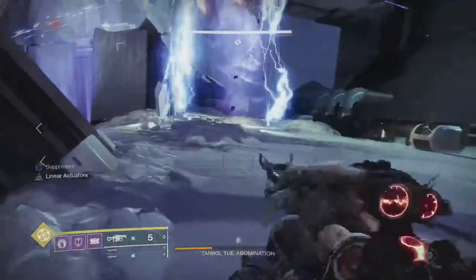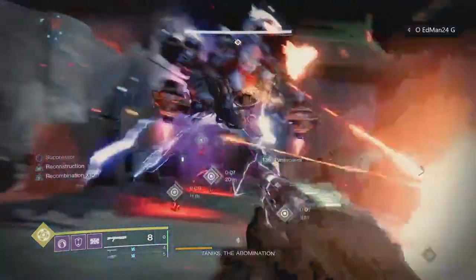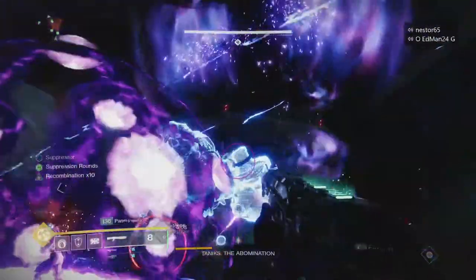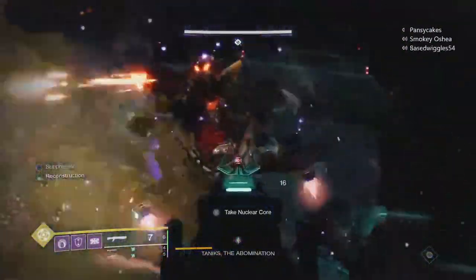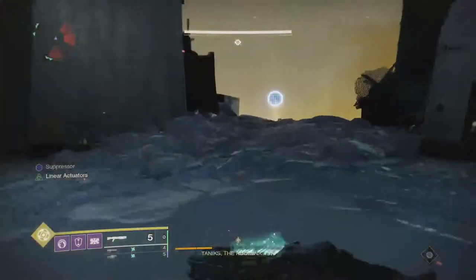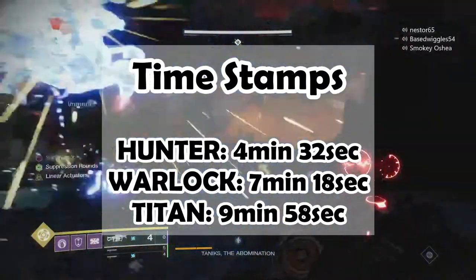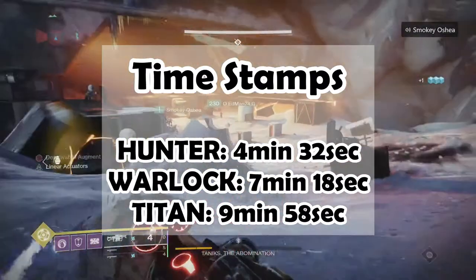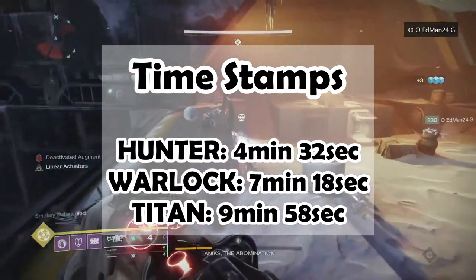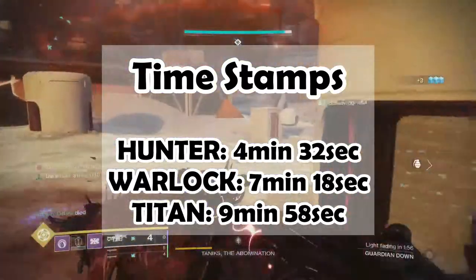For mods, I would highly suggest doing things like Shotgun Reserves — I actually run two of them. When I do double Shotgun Reserves, I can hold 41 rounds of Heritage and First In Last Out combined. Then for Anarchy, I have about 25 to 26 rounds, which is plenty. You could mess around with doing Shotgun Reserves and Grenade Launcher Reserves, but I suggest doing double Shotgun Reserves.